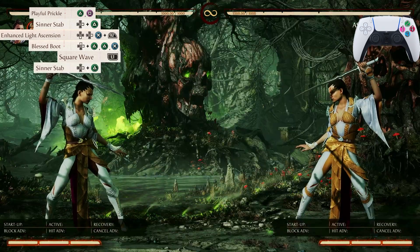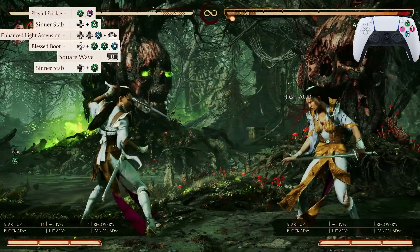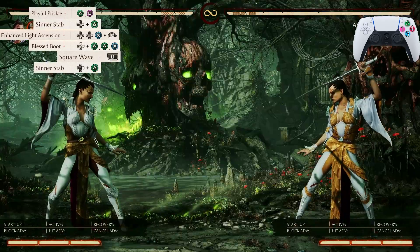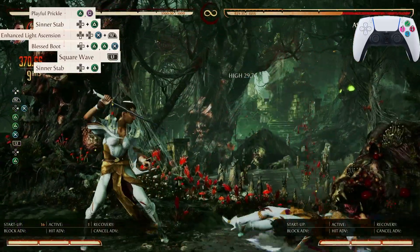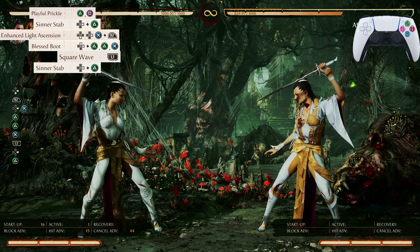The next input we have is Center Stab again — it's going to be your Forward 2. Let's start from Playful Prickle and go all the way down to Center Stab, and that is what that would look like.